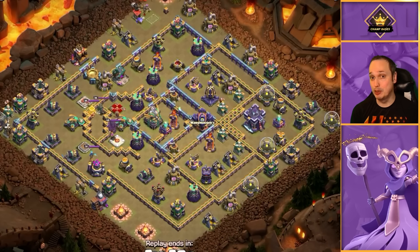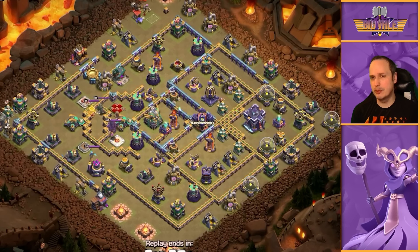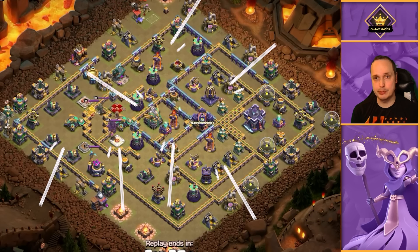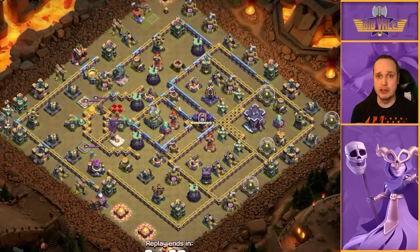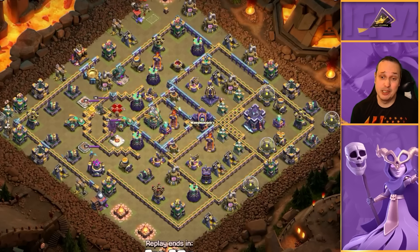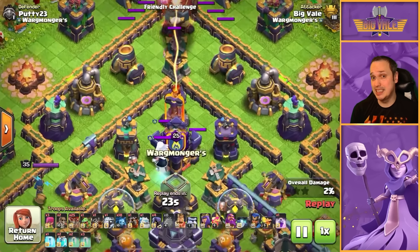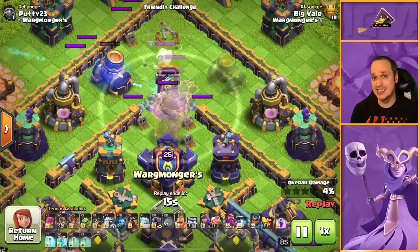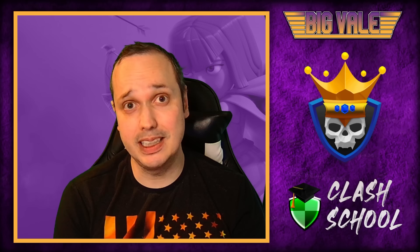You've seen how powerful this blimp is against pretty much any base type, but I wanted to highlight a certain type that stands up fairly well to it. An isolated town hall with well-spread-out DPS throughout the base means no matter where you drop your blimp you won't take out all that insane DPS value at once. It's still possible to three-star it, but it'll defend better than most bases you'll see. You can also use a different CC to defend against it - here we've got an electro titan CC, and you can see it just absolutely melts our super archers.